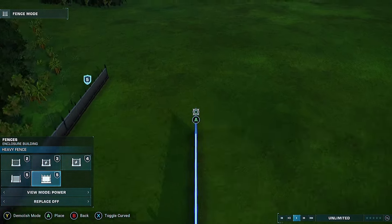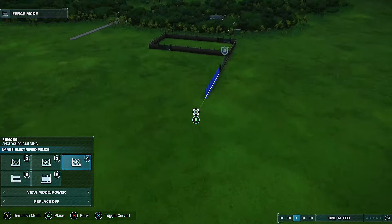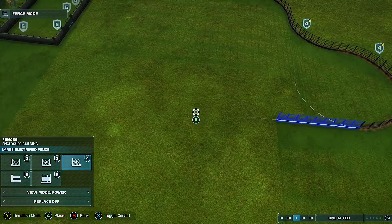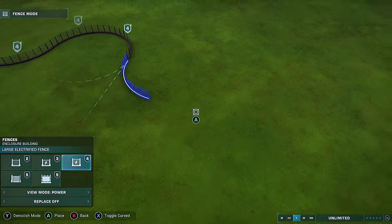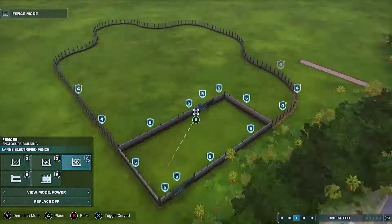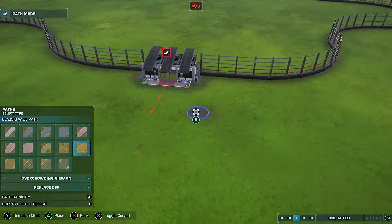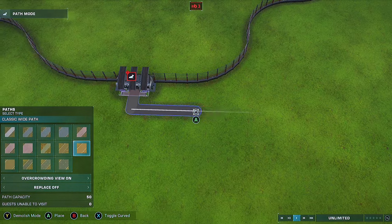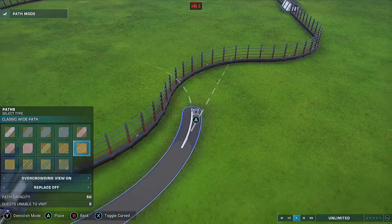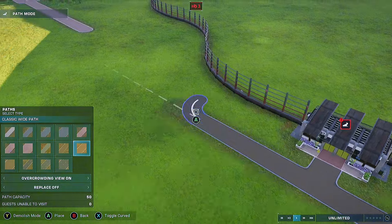Good morning and welcome back to another build on Jurassic World Evolution 2. I got asked by Justin Finlay to make a Stegoceratops enclosure, so that's what I'm going to do — show you how to make a very simple and easy enclosure for the Stegoceratops. I'm not going to be using any decorations other than anything that's in the terrain tab: rocks, plants, food plants, and dirt — things like this.